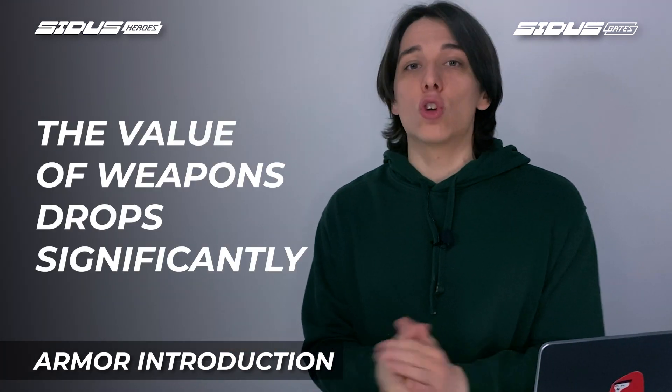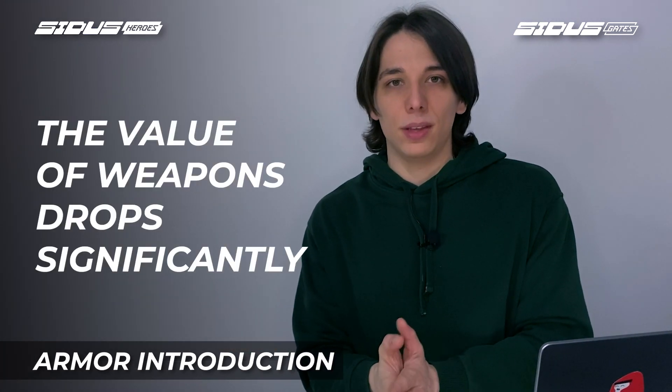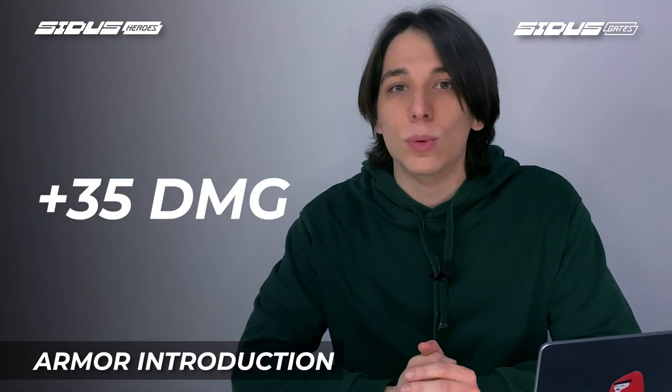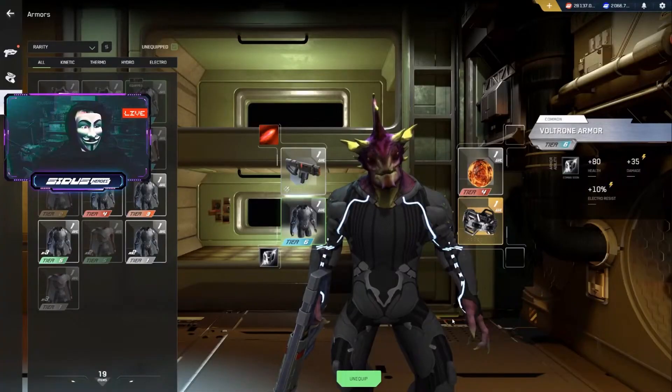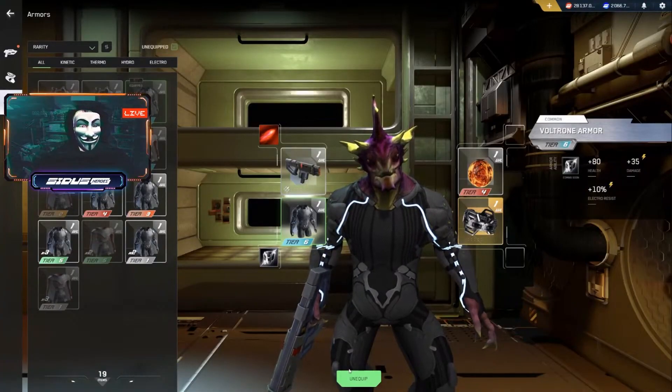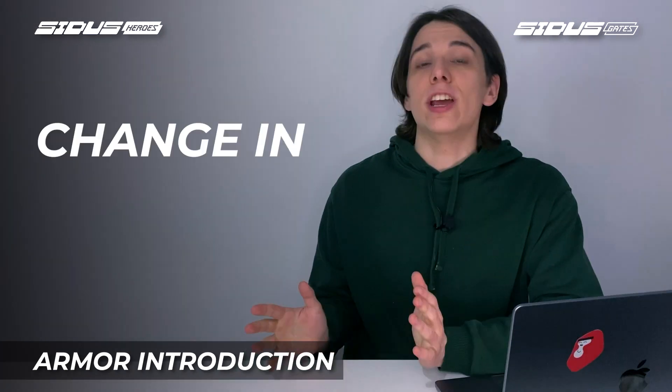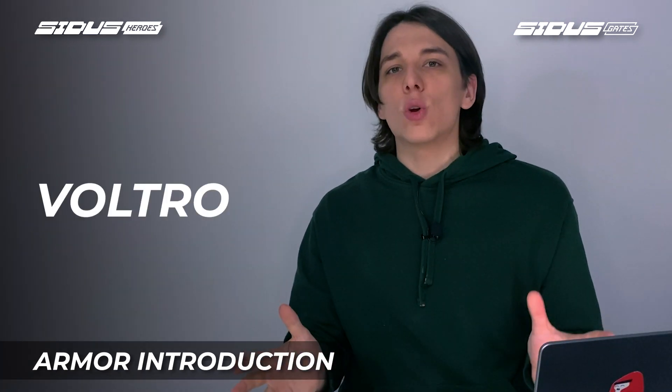The value of weapons drops significantly — in the case of the Wave Modulator, actually to zero. If you have tier 6 armor you get plus 35 damage, which turns your basic attacks into devastating blows. So who needs a taser when you can combine armor and Freshman? Change in pecking order is clear.